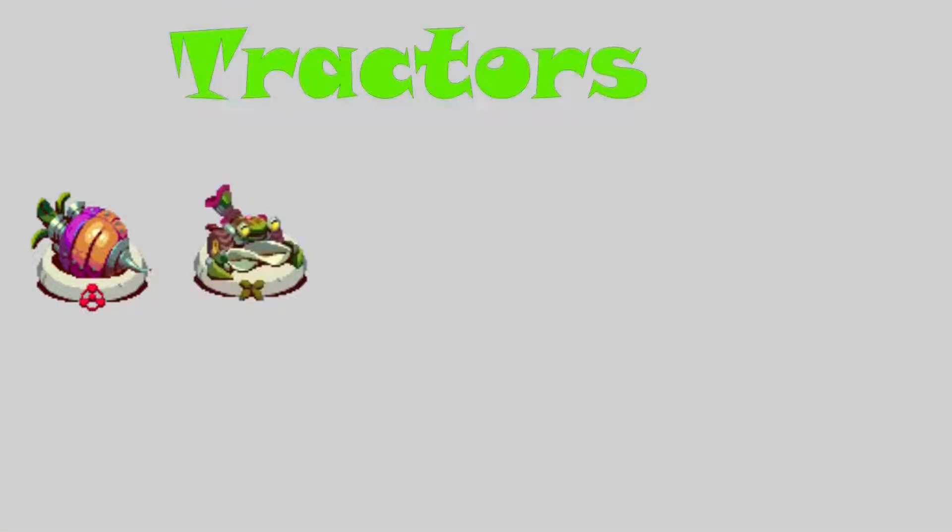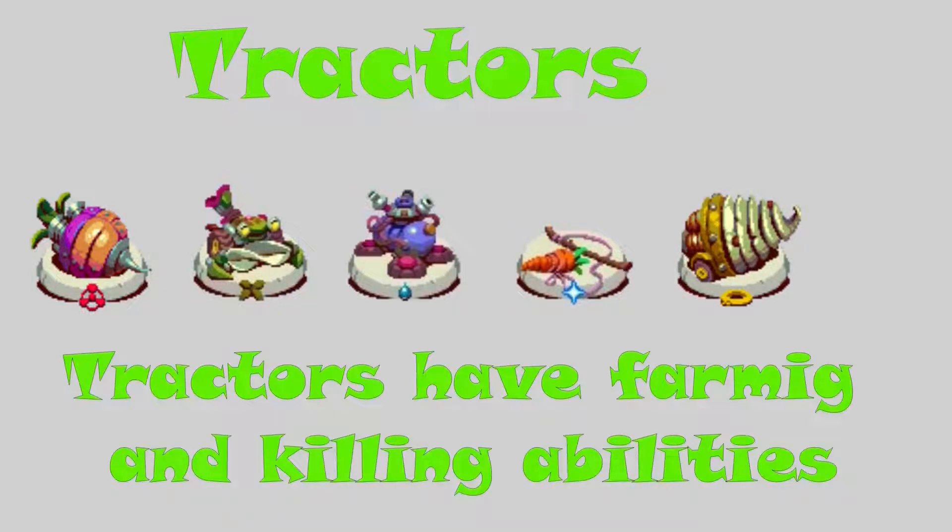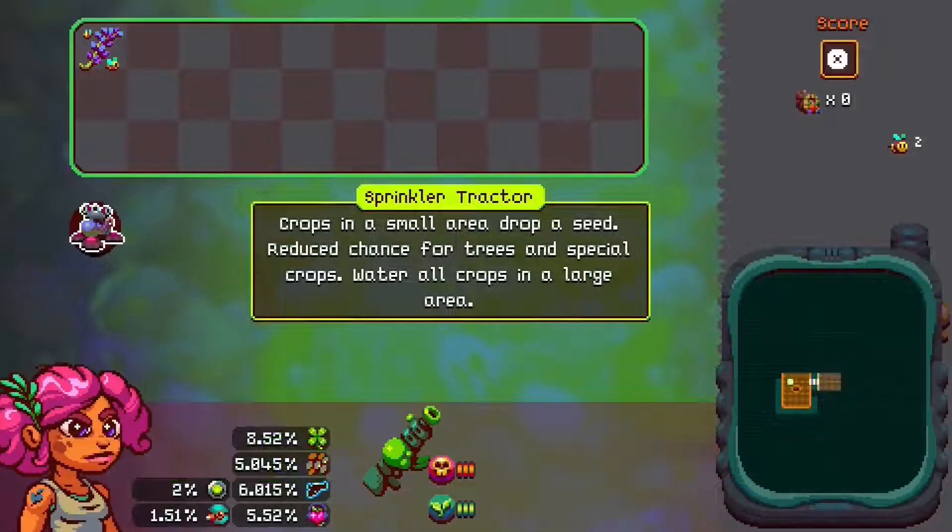Tractors have abilities that can help you with farming or with killing enemies. As an example, the Syrenco tractor in the info screen says crops in a small area will drop for seed and there's decent transfer for trees and special crops, and it also waters all crops in a large area.